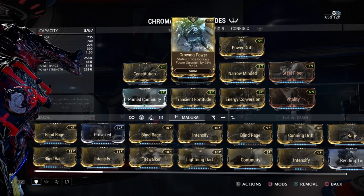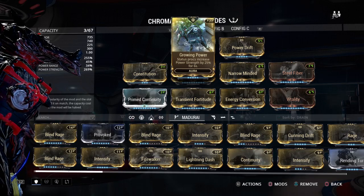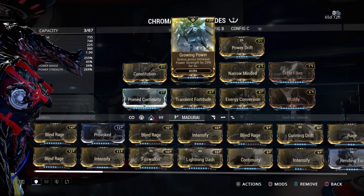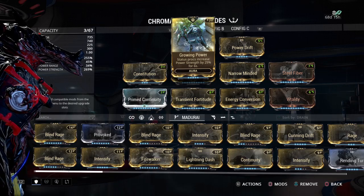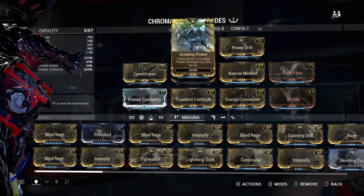That'll bring you up to 344% power strength. And if you happen to have three like-minded teammates that also have the Aura polarity — or just happen to have a matching polarity — throwing on Growing Power, you can get that all the way up to 419% power strength. That is some serious power strength.